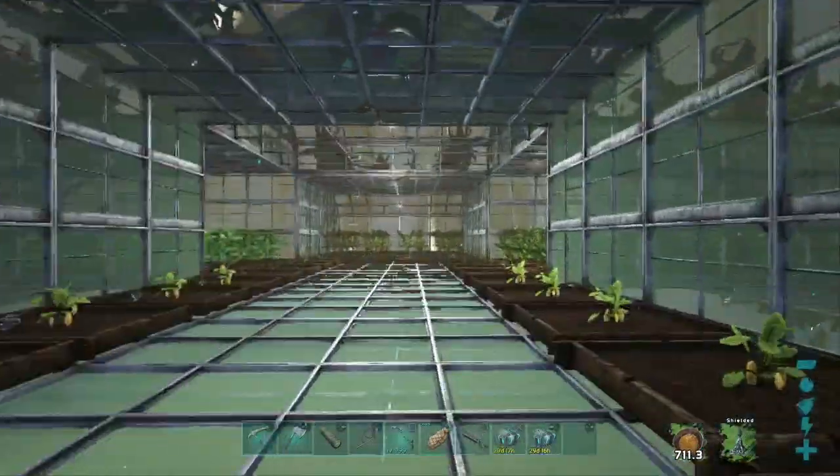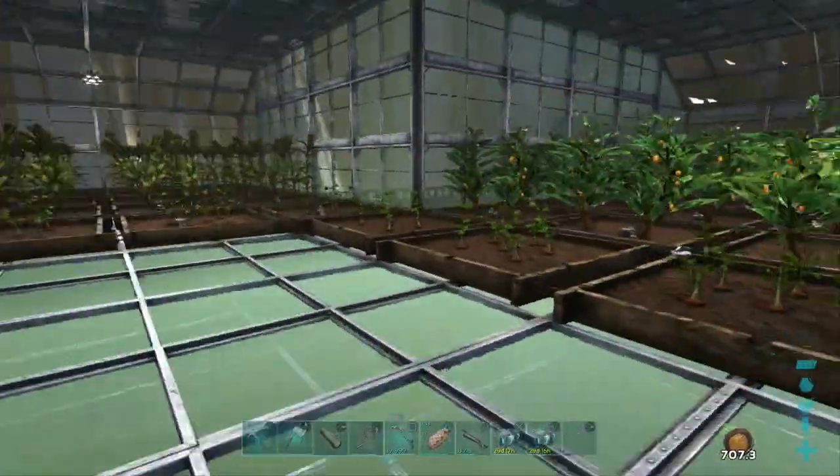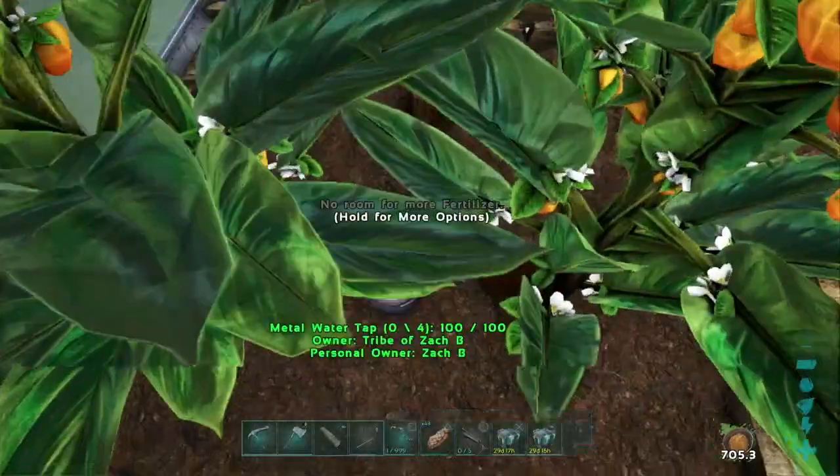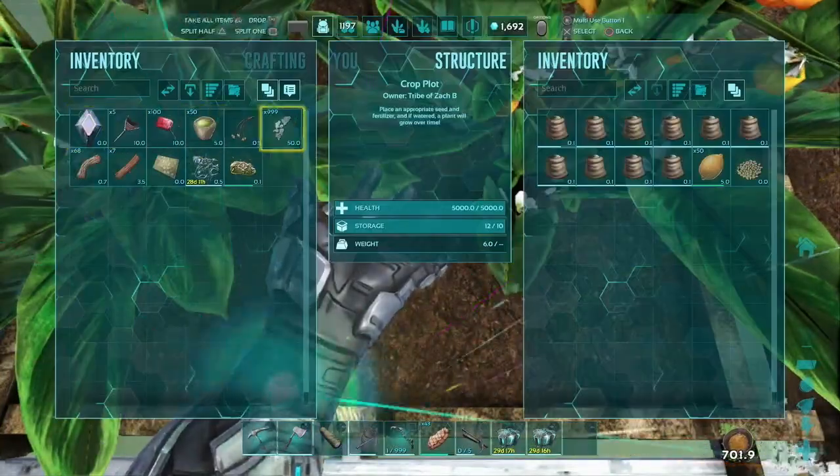That's right guys, super simple, but we do need to start off by grabbing some more vegetables. Let's jump over to our greenhouse, and for this recipe, we're going to be looking for citronol plants.